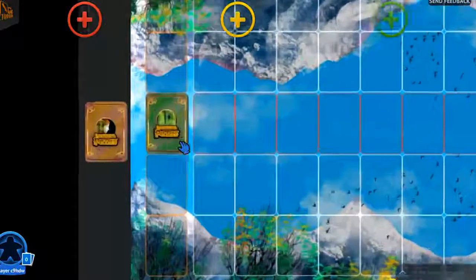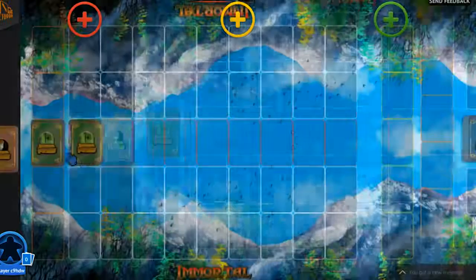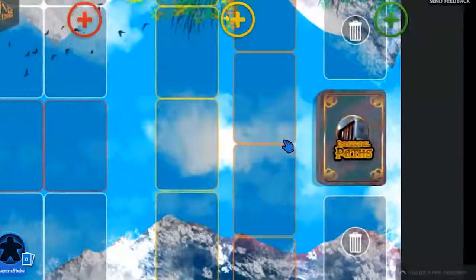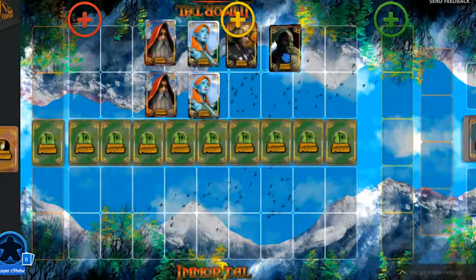To set up a game, place the obstacle deck to the left of the play space. Then lay out the nine obstacle cards. On the other side, place the bridge summoning deck. Take the hero cards and lay them out in two lines.